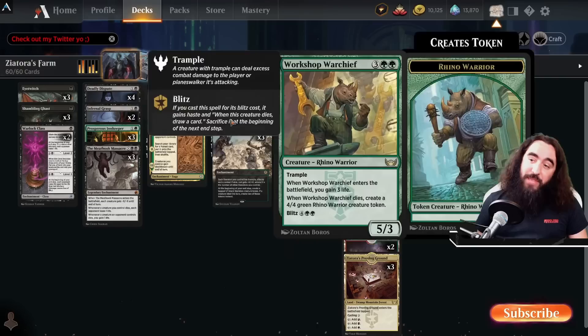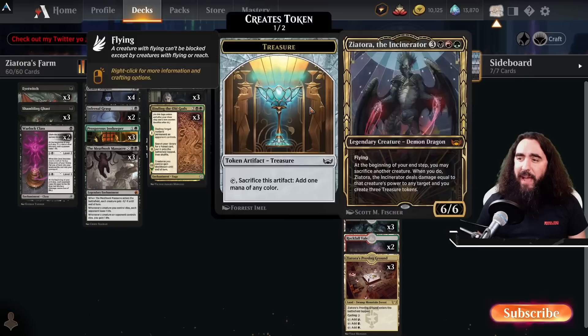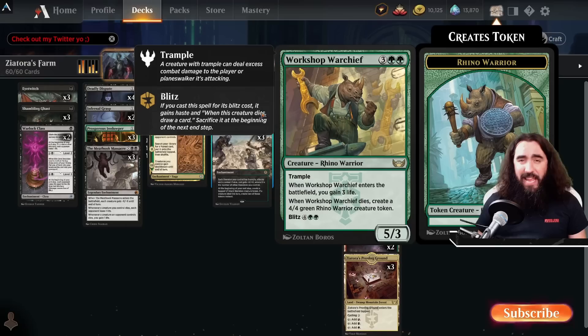Even more synergy in the deck — that is why we have the Workshop Warchief in here. He's so darn powerful that he even has a picture of himself behind him. You just play it for five mana, turn afterwards the Zeatora, then you fling it into your opponent's face. That is already pretty darn good.